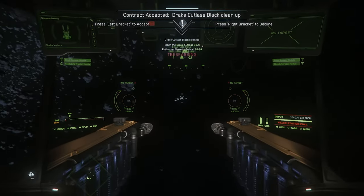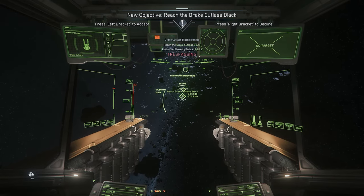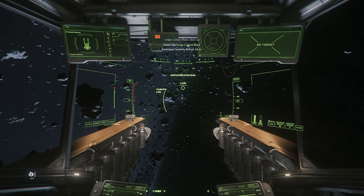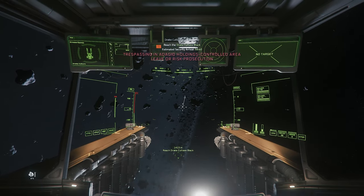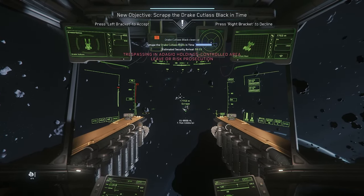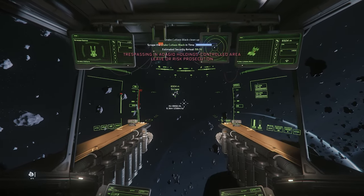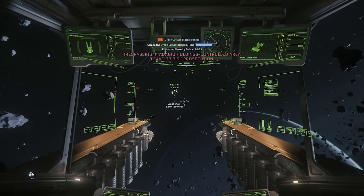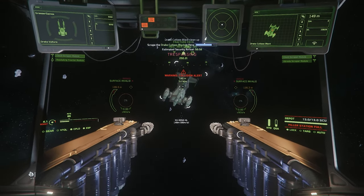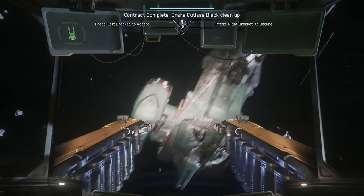Notice — we get paid 80k per personal salvage mission that we do. If you didn't see what I did, I clicked on the Personal tab in my contracts manager, clicked on Salvage, and clicked on Cutlass Black Cleanup. Now, the Cutlass Black or the Andromeda Cleanup — it has to say Cleanup, by the way. You're not looking for a normal salvage, because a normal salvage will cost you money and you won't earn anything just from fracturing it. You're looking for the Cleanup, so that way you get paid 80k just for fracturing that ship. And, look how good I am — done. On to the next one.